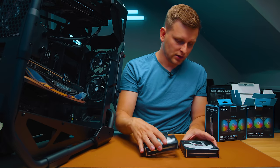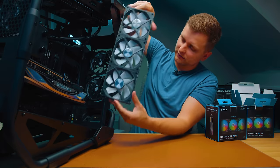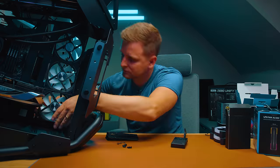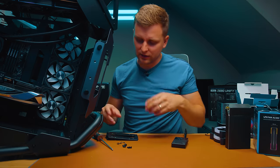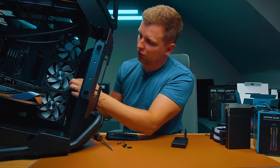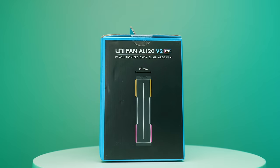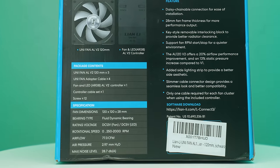Since these are Unifans, you can link them together — they just clip into each other. I've fixed this with just two screws — one on top, one on the bottom — and they're already very solid. You can add more screws to make the construction stronger. By the way, these fans are also 28mm thick, which means more performance, and they go up to 2000 RPM.